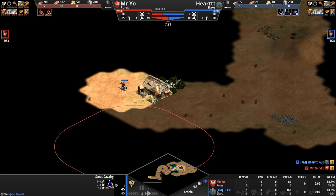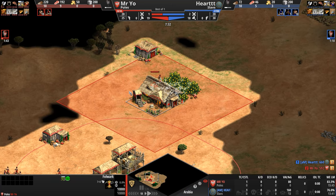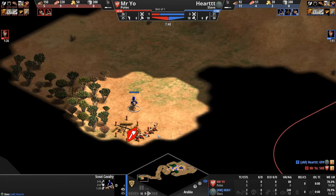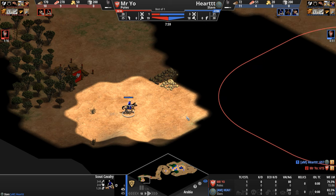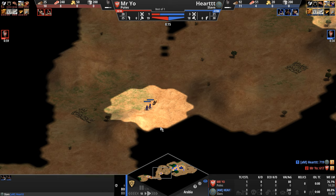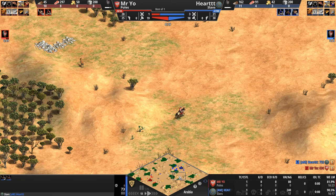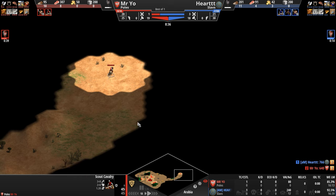It is Heart who first discovers where his opponent is — Mr. Yo hasn't even begun to explore the map. The Folwark is visible: any farm seated within that giant square adds eight percent of its value to the coffers shown at the top left of the screen. Heart decides not to engage the group of villagers he spots, just wanting to locate his opponent. Mr. Yo, meanwhile, finally heads out with his scout and flips north as opposed to east.